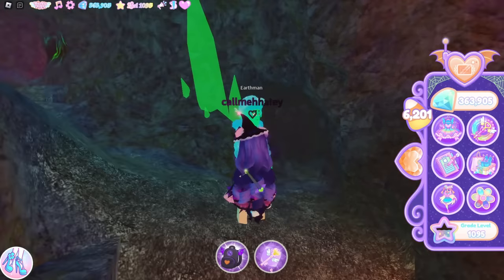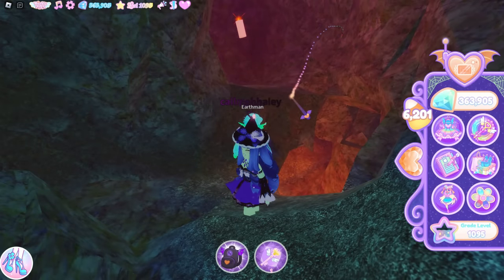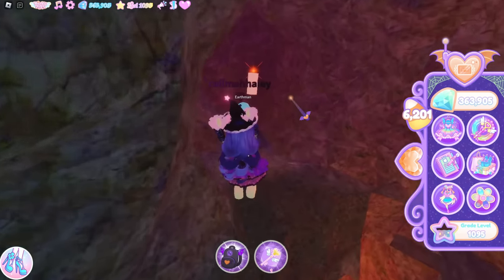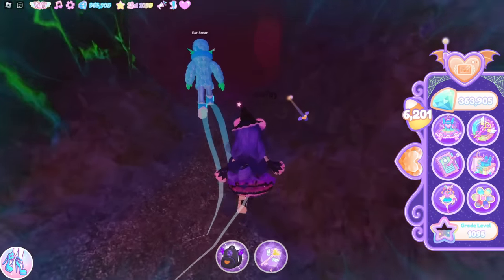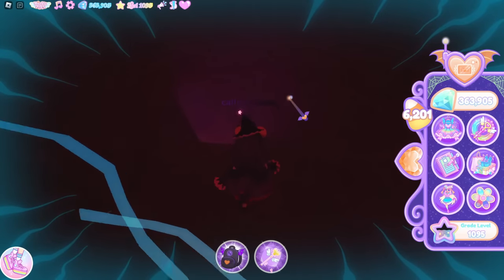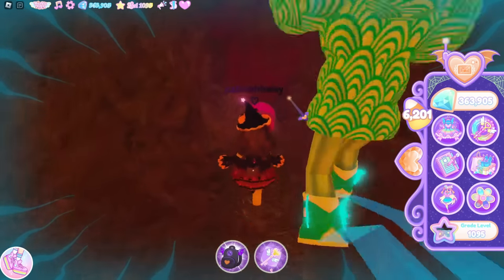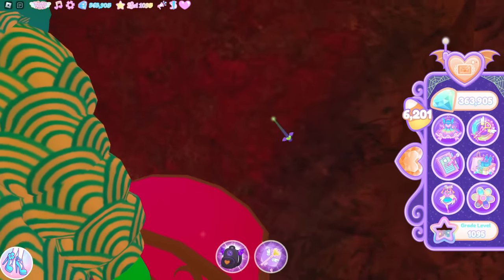To the green crystal. From here you should see a white candle to your right. Jump up and then go straight — run go straight, that's right. Oh wait, there's another chest this way! Take the right and then open the chest.